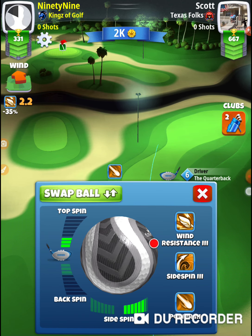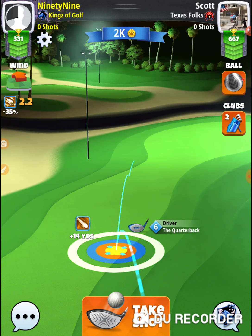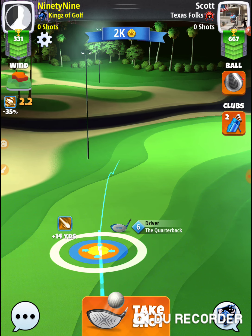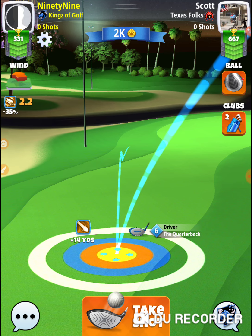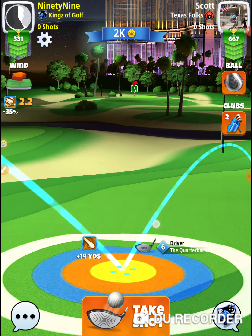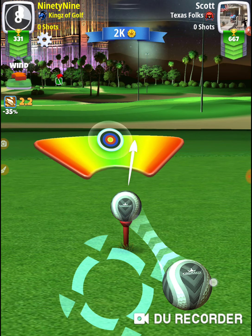Maximum sidespin. I like to be three rings out, but this club doesn't have tons of topspin or curl, so I'm going to be two and a half rings out — pushing the limit. I'm going to take out 2.2 rings. It's a 100% accurate club, which is one of the benefits of using a quarterback. Maximum curl.